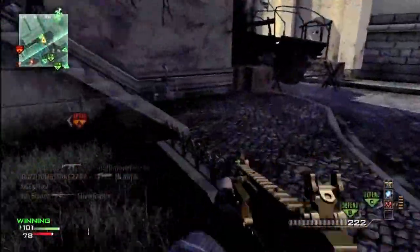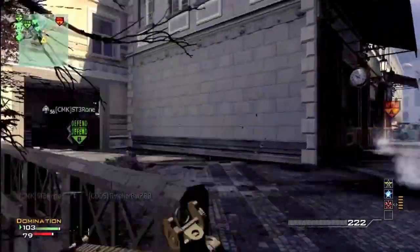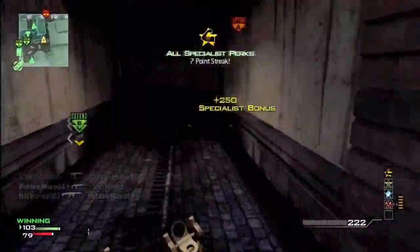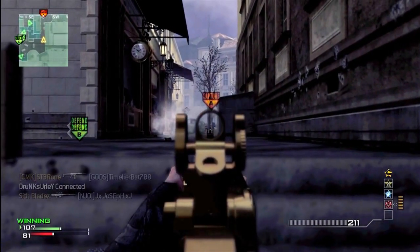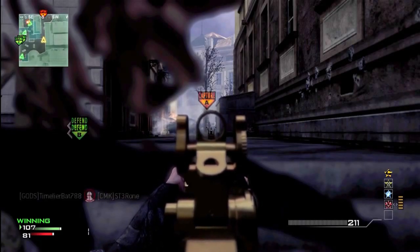I jumped out here instead of going all the way around, because I'd get shot turning my back to them going down those stairs. So you want to head glitch those stairs and also check this tunnel — always check this tunnel and check upstairs. Just go back and forth between these three spots. This is number one — keep looking, then move if you don't see anyone.